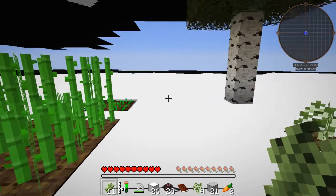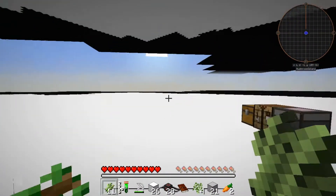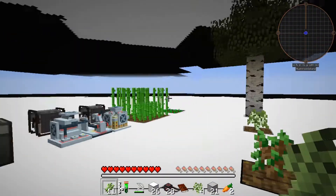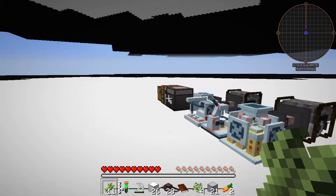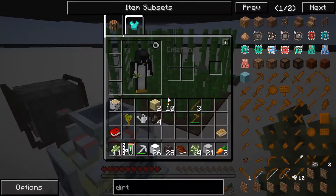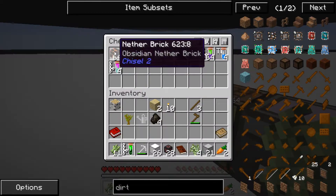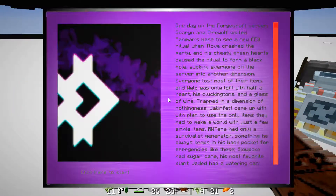Hi, it's Penguinish here again with another Anti-Material Energy modpack series. This is a Let's Play where my goal is to complete this modpack called Anti-Material Energy. Last time we did quite a lot of things, and now we have food and carrots going. Today it's time to continue.